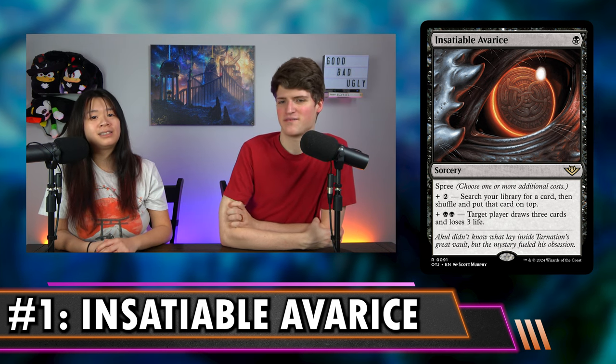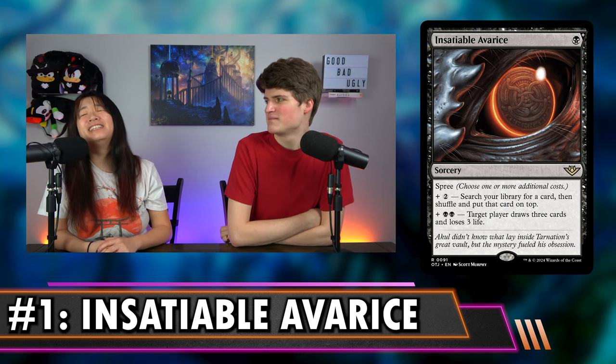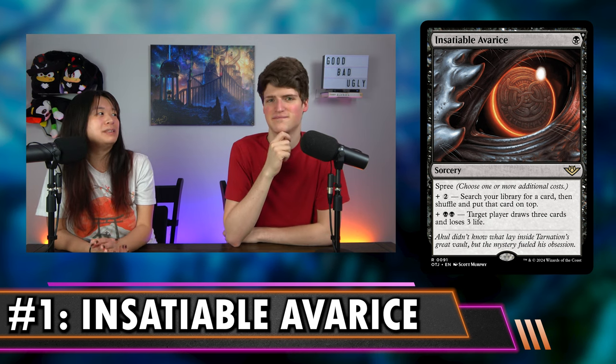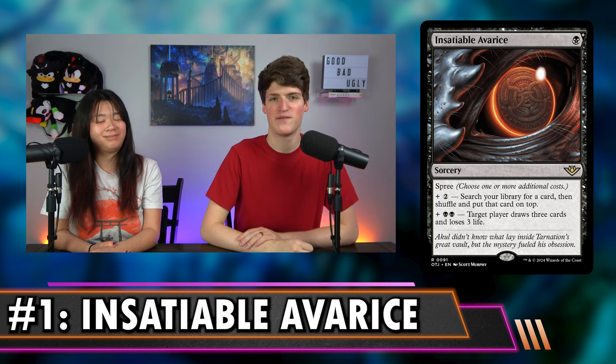So what was your favorite card from this set? My favorite is Aven Interrupter — I love Aven Interrupter so much. I also really like Forsaken Miner for the combo potential. Coming to a combo near you: Forsaken Miner. What a sick card. If you want to know what the precons are looking like from this set, give our other video a watch because it tells you everything you need to know about the precons.